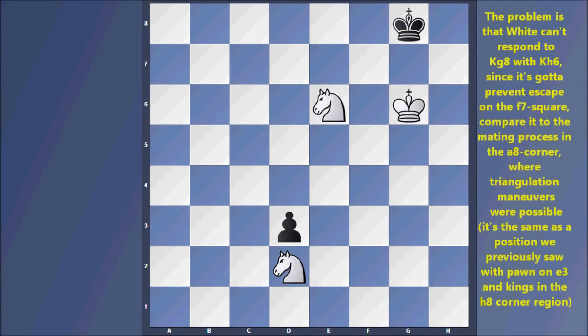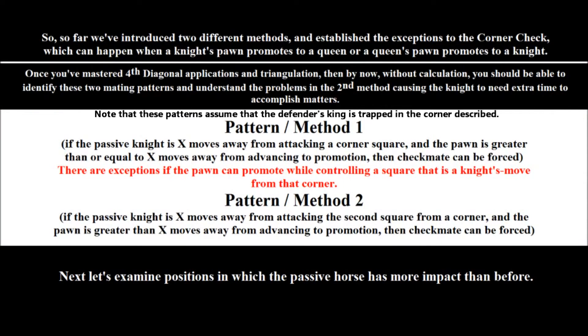The problem is that White can't respond to king g8 with king h6 since it has to prevent escape on the f7 square. Compare this to the baiting process in the a8 corner where triangulation maneuvers are possible. So far we've introduced two different methods and established exceptions to the corner check, which can happen when a pawn promotes to a knight or a pawn promotes to a queen.